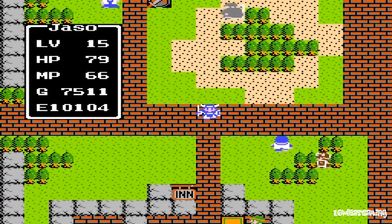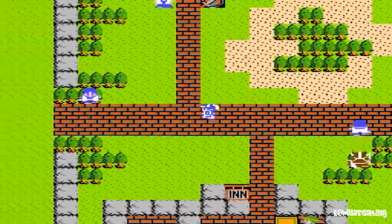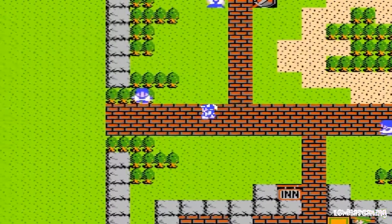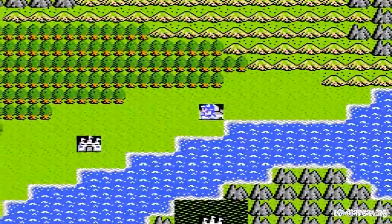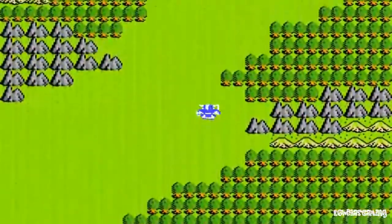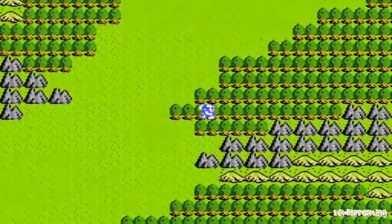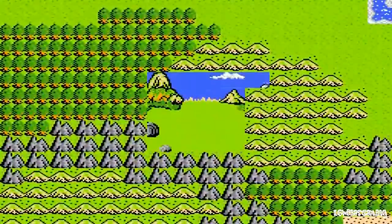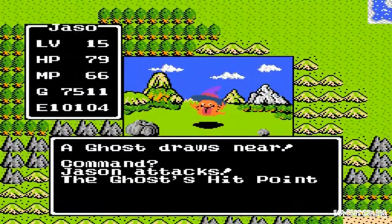Hi viewers, welcome back to Let's Play Dragon Warrior. I've been grinding — just hit level 15. Here are my new spells: Outside takes us outside a cave, Return brings us back to Tantegel Castle, Repel works like Fairy Water. We're going to go talk to that dragon again, but first I'm going to do just a bit more grinding near Rimuldar because I'm so close to buying the magic armor I may as well just buy it.